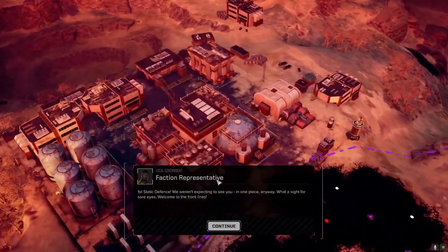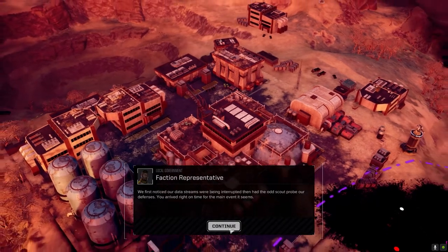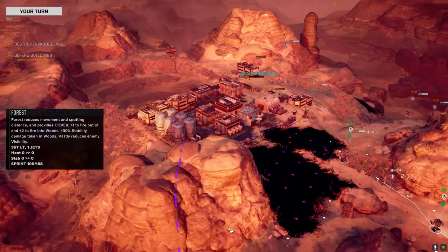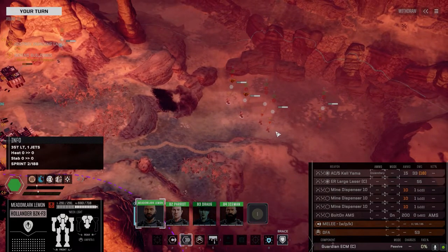Yep, it's a dropship. Welcome to the front lines - we don't mind helping you guys out. Let's get these guys off our world. And it's Urbies. Well, at least we get Urbamech parts for our other lances - they've got five of them.